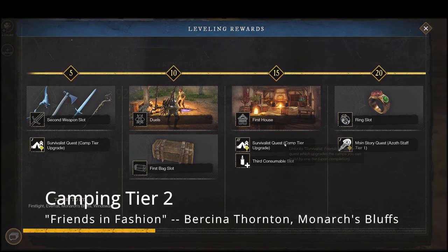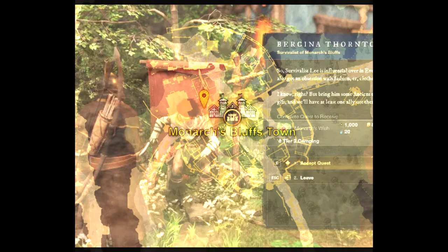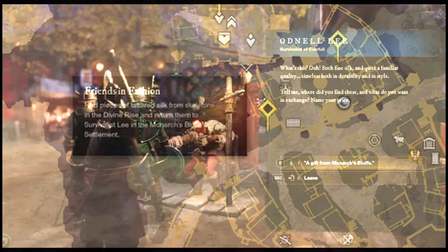For camping tier 2, the quest is called Friends in Fashion, given by Barsena Thornton in Monarch's Bluffs. You'll be able to see exactly where that location is on screen. Barsena Thornton will give you tier 2 camping and some great XP. Monarch's Bluffs is kind of in the top left of the settlement, and the quest unlocks at level 15.